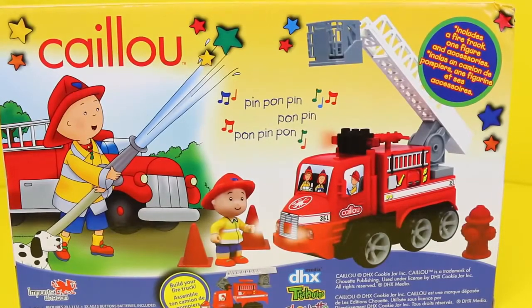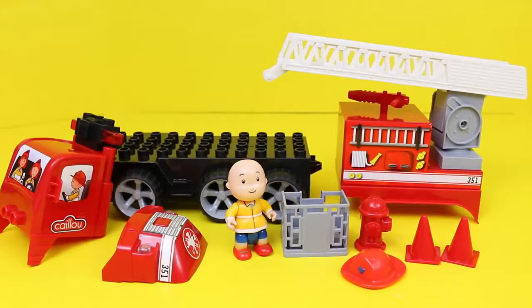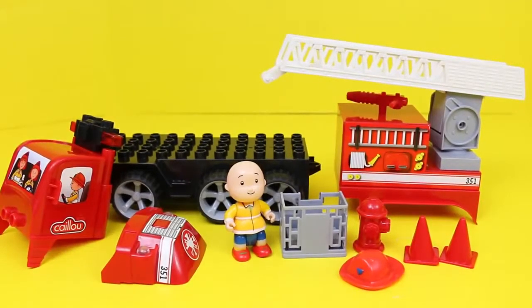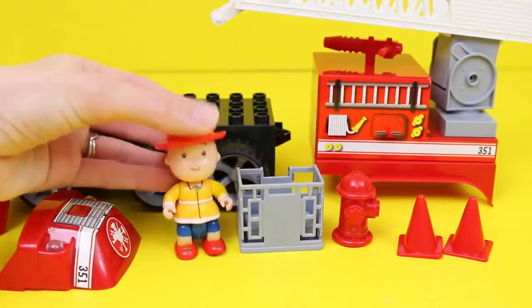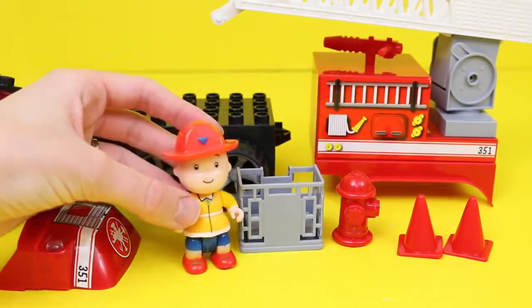The Caillou fire truck is really awesome because it makes noises, and it's also like a giant Lego — it comes with all of these pieces. Even though Caillou is four years old and doesn't really have hair, we'll cover up his head with his fire hat.